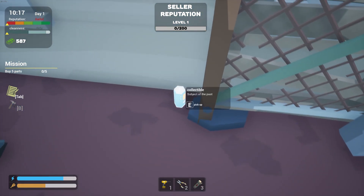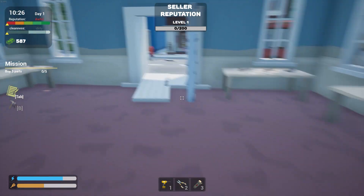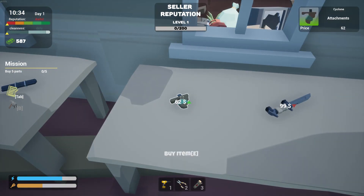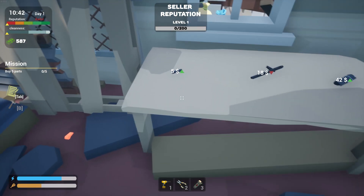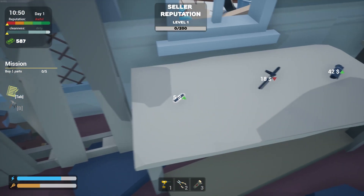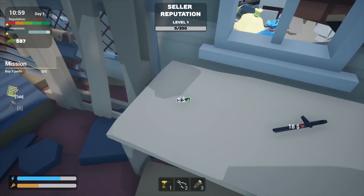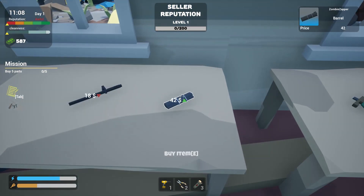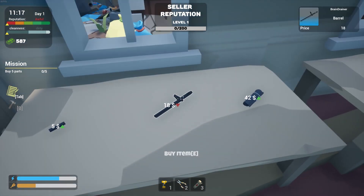There are collectibles with values. What I've determined is: if the arrow is green, that means the price is down — it's a good time to buy. For example, this barrel is only $5, this one is $18, this one is $42. But this one is also green, so I'm not really sure how the pricing system works exactly. We're going to buy this little barrel for $18.